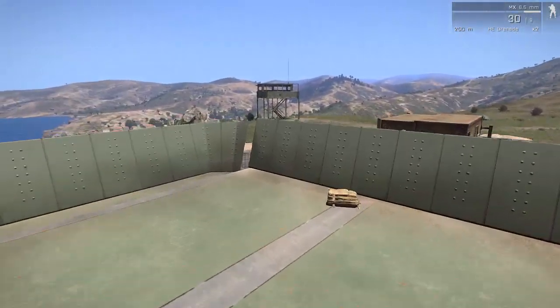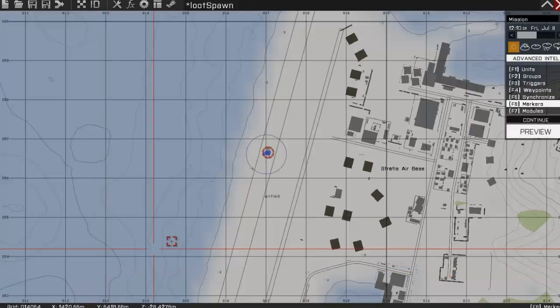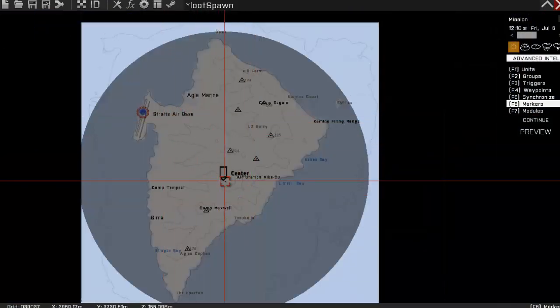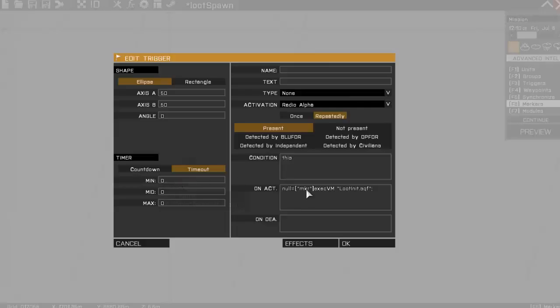I haven't come across a problem with this script yet. Now I'm going to show you how this script works. Looking at the map, I have a marker covering the entire area of Stratus called MKR, and I have a trigger which passes MKR into the loot_init.sqf.